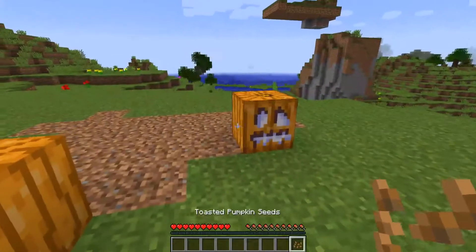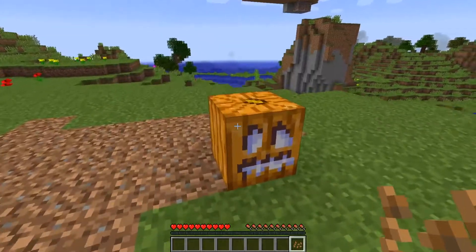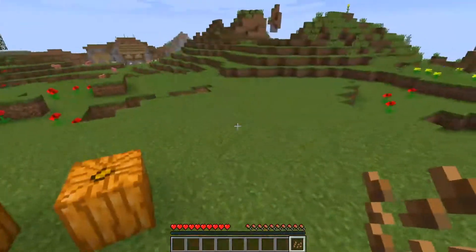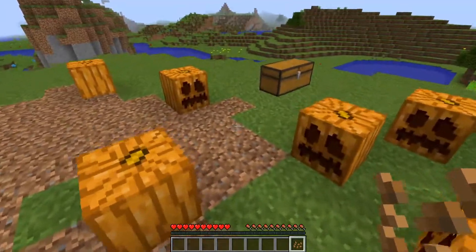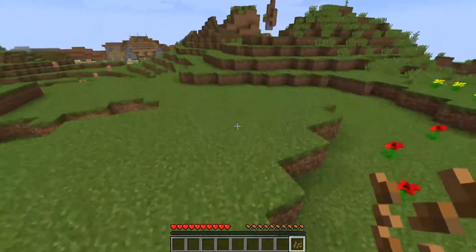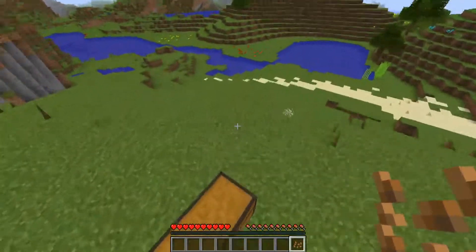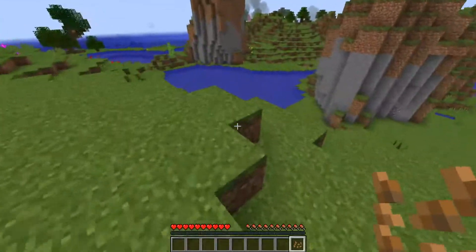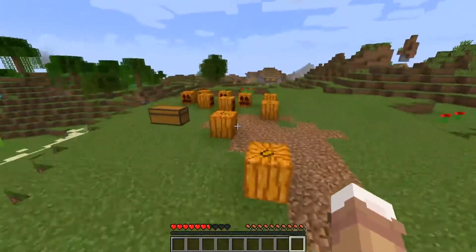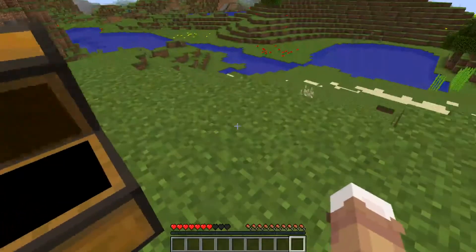The next item is Toasted Pumpkin Seeds. It can be made by smelting pumpkin seeds, so it's nice to use if you have a huge excess of pumpkin seeds from your farm. Basically, if you've used dried kelp before, it's just like that — you can eat it really quickly and it heals one hunger as well. So basically you have two early-game pumpkin food options.